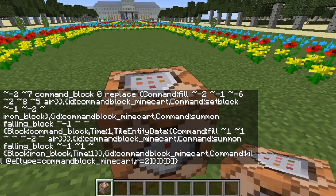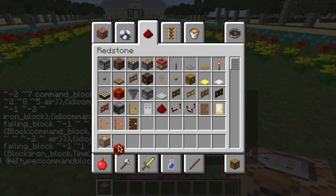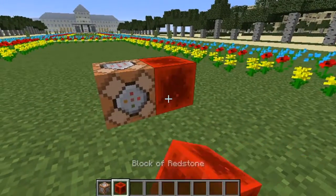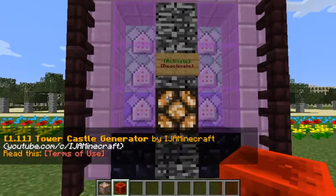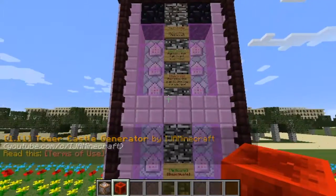That should give you the text in the command block. Then you just have to activate it with some redstone. Put a redstone block right next to it and move back while it builds. This is the 1.11 Tower Castle Generator by IJA Minecraft.